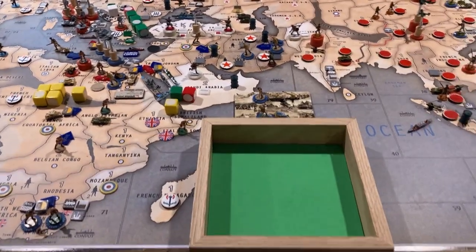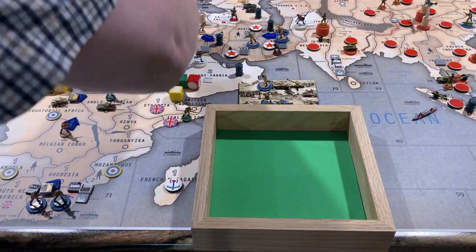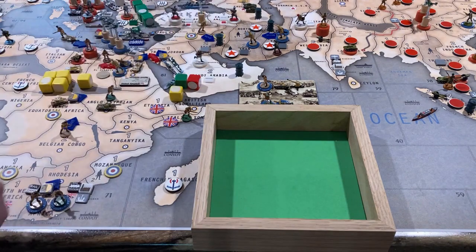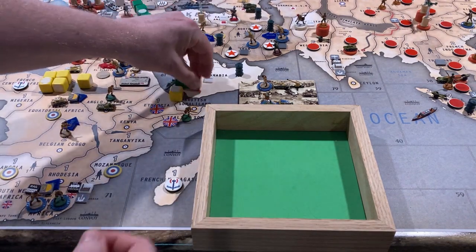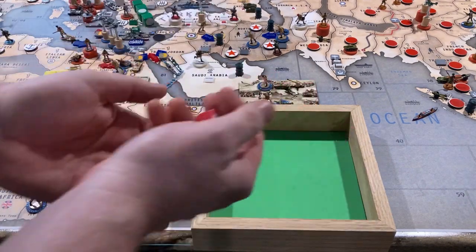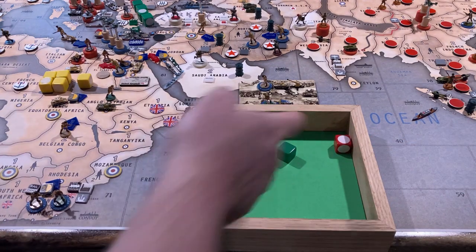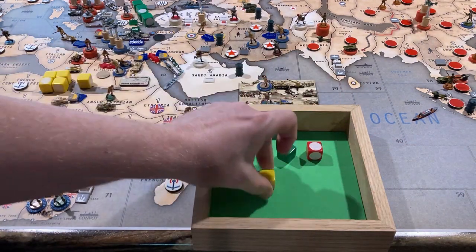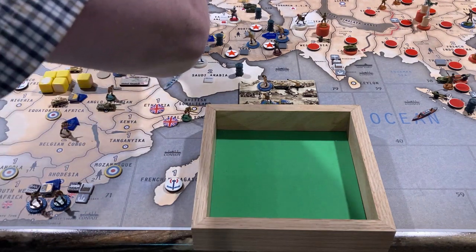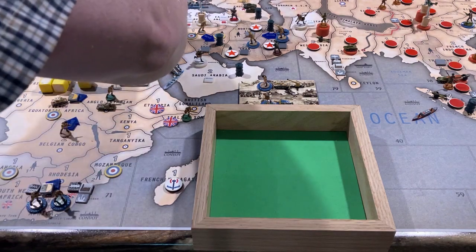I'll do the two naval battles first because those are pretty easy. The first one is just the battleship and the cruiser against the Italian destroyer. The battleship is out of four, the cruiser is out of three, the destroyer is out of two. I hit with the battleship and the destroyer missed — glug, glug, glug. The Italian Navy is rapidly dying.